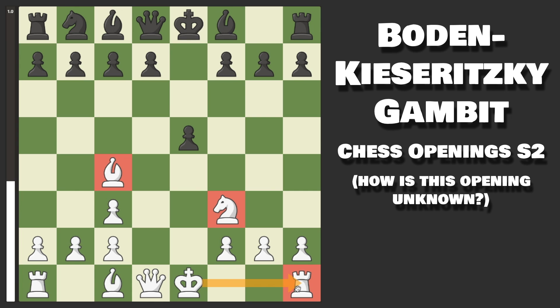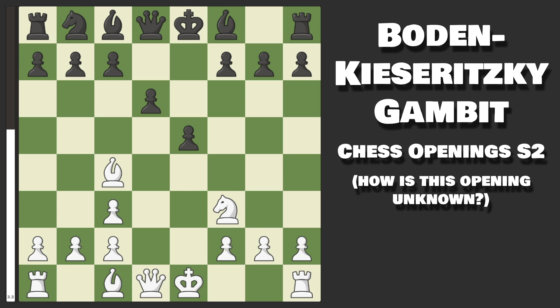Black's only good move in this position to retain any of their one-pawn advantage — the only good move the engine says — is to play pawn to f6 and defend the pawn like this. They literally cannot do anything else. If they try pawn to d6, then they have fallen into a trap: Knight to g5, and you are already winning. We are threatening a fork on f7, and they actually cannot stop this.